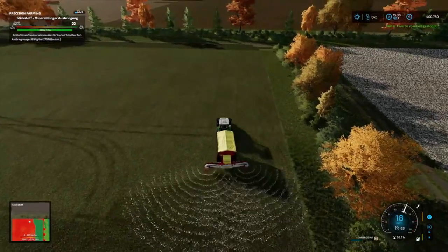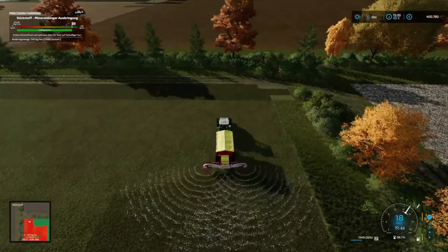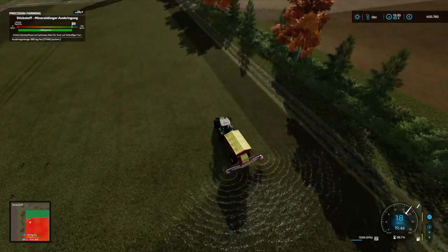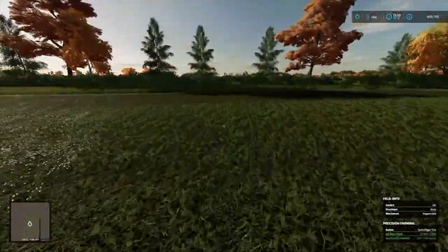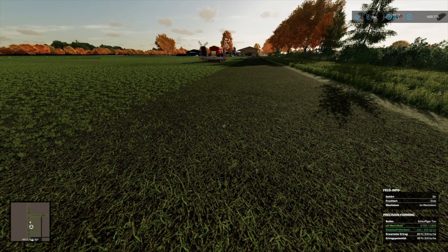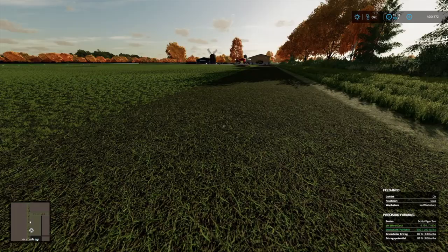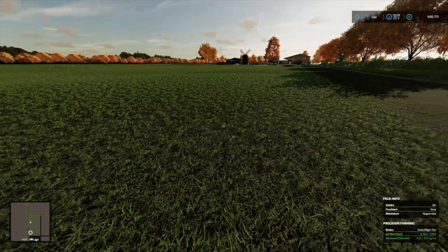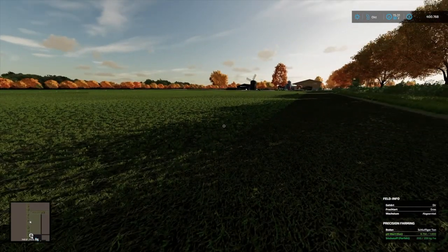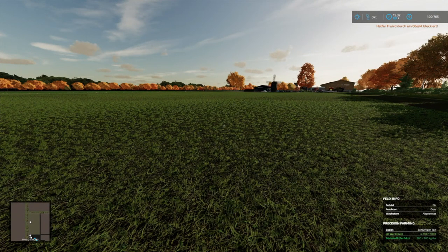Dann fahren wir noch hier rüber – ein Vorgewende. Und hier haben wir ja eine Bahn gestriegelt. Den lassen wir jetzt wieder den Helfer arbeiten. Und dann schauen wir uns noch ganz kurz zum Abschluss an, was jetzt hier steht. Da seht ihr jetzt: Der erwartete Ertrag ist jetzt an der Stelle identisch mit dem Ertragspotenzial von 89%, weil hier haben wir gestriegelt und gedüngt. Durch das Striegeln bekommen wir hier die Anzeige für den erwarteten Ertrag. Interessant. Nichtsdestoweniger lasse ich den Helfer hier jetzt das Feld noch komplett düngen mit dem Mineraldünger. Und wir sehen uns dann im nächsten Monat – und da wird es mit Sicherheit auch wieder was zu tun geben.